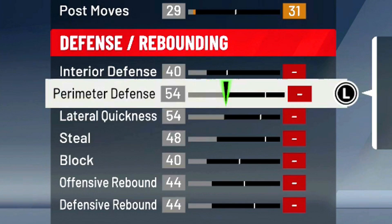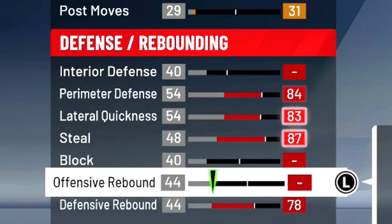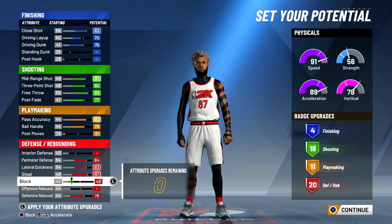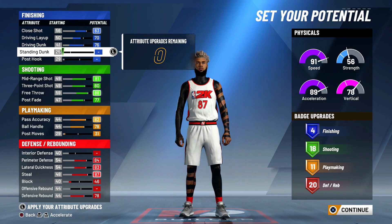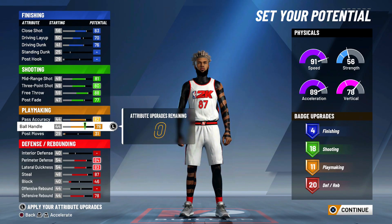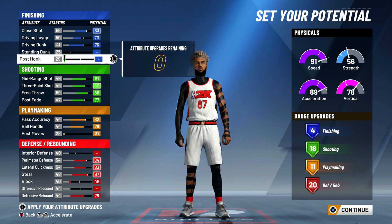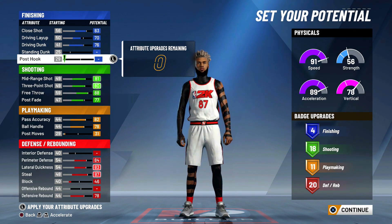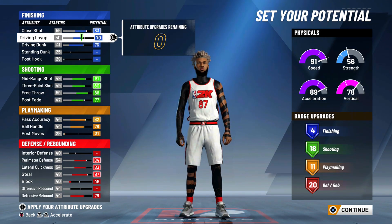For defensive stats: max perimeter defense, max lateral, max steal, max defensive rebound, and then put the rest on block so we get 20 defensive slash rebounding badges. The final badge count should be four finishing, 18 shooting, 11 playmaking, and 20 defensive slash rebounding badges. You can get six finishing badges if you want but four is plenty — we're going to be running around screens more than going to the rim. 11 playmaking is definitely enough for all the essential playmaking badges.